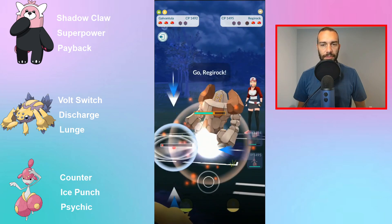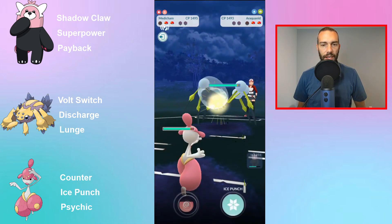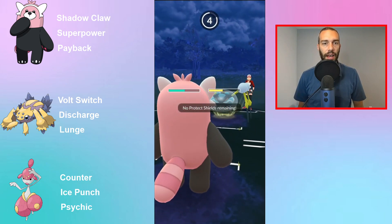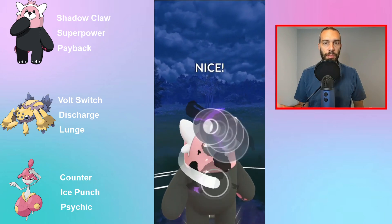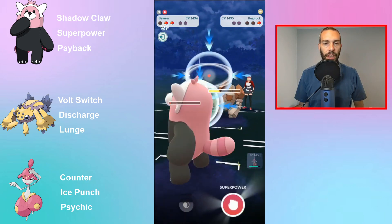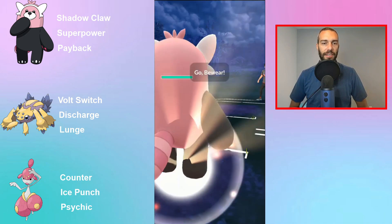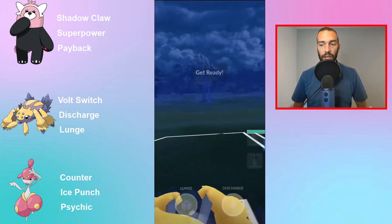Going over each individual piece: I actually went back to my old team of Deoxys, Greedent, and Zangoose. If you have a Zangoose, it's better than Beware in my opinion. Both have Shadow Claw and are glass cannon-y, but Zangoose has Night Slash which is a super fast charging move, and there's a lot of Psychic and Ghost in this meta, so I'd rather have that fast move. Then Close Combat is just a nuke of a charge move. Beware has its play too, but if you want a Shadow Claw fighter with coverage for Fighting and Dark, you can use Beware or Zangoose.